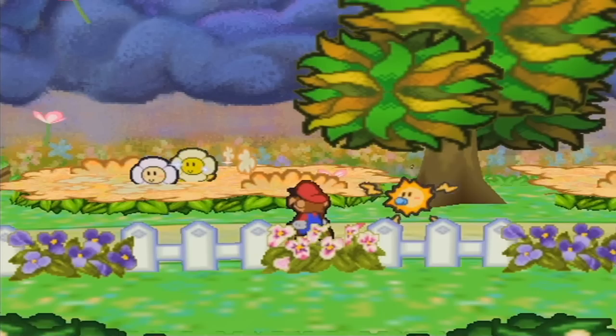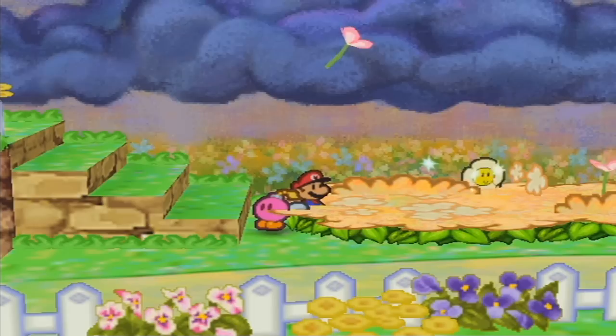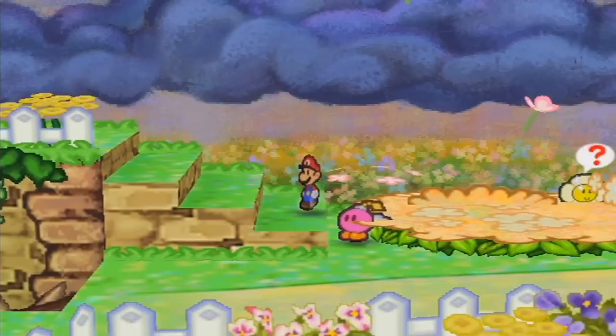Once in a while when you go through this area you'll find an enemy called an Amazie Daisy. Unlike the regular daisies — let me do this one off screen — these guys are different from the regular Crazy Daisies. These Amazie Daisies will want to run away from you. Here's something very important to learn, especially if you want to grind levels: these guys give a massive amount of experience, like the amount a boss would normally give, possibly more.